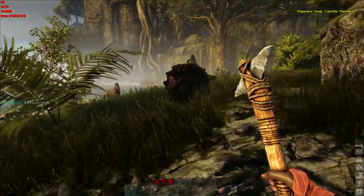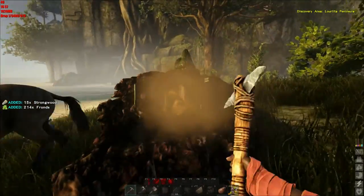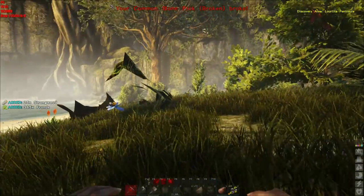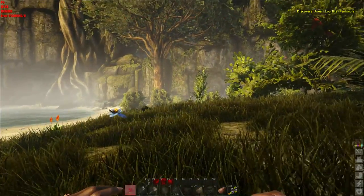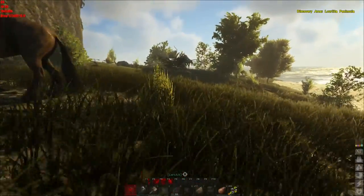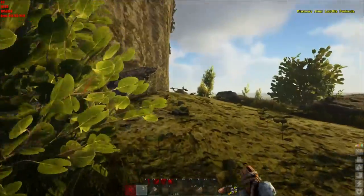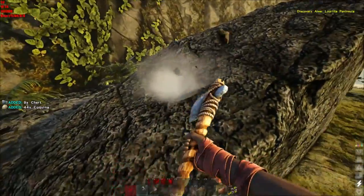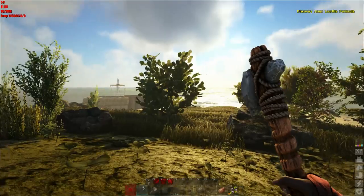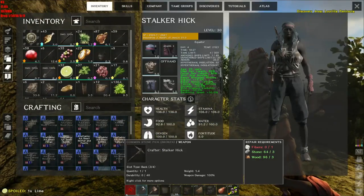Now I had a mod in here - lanterns and torches galore or something - but it made things unfortunate. Do I have the items? I don't. I'm likely missing stone and flint. I think I can get those with my axe. There we go. Now can I fix it? Not yet - what am I missing? Fiber.